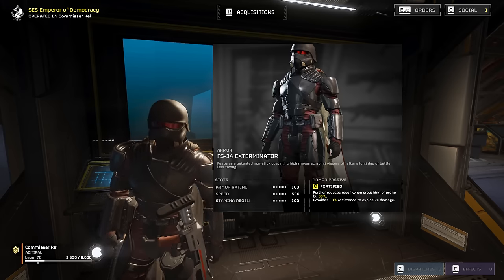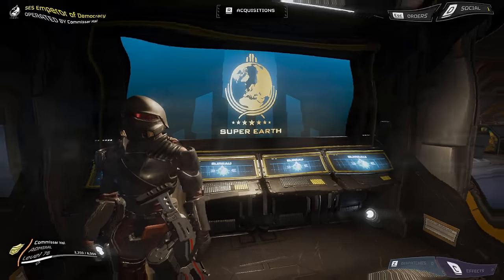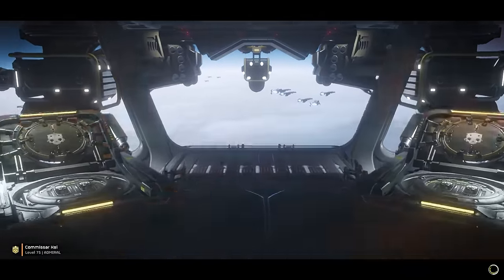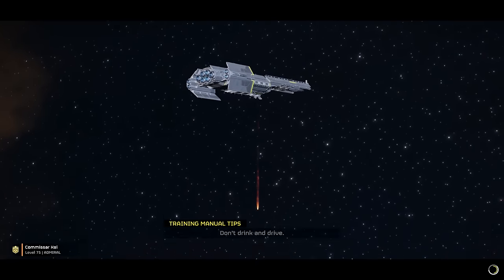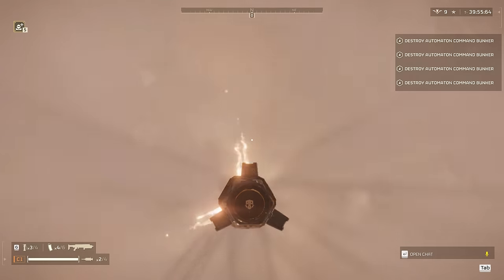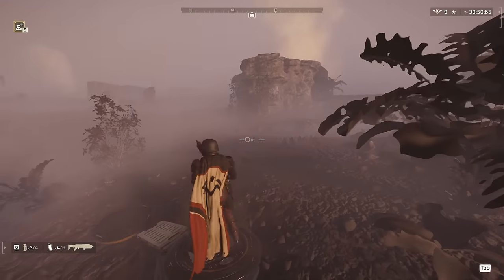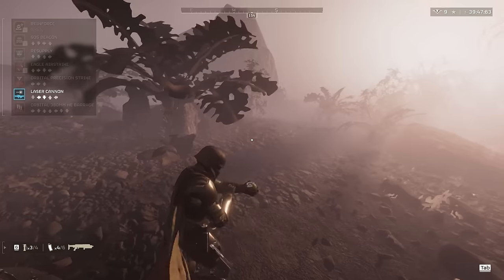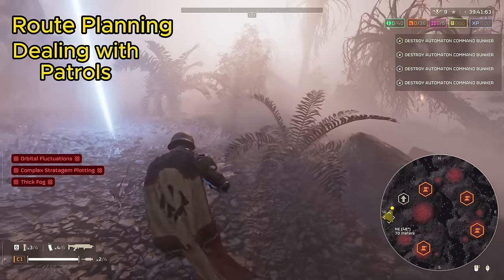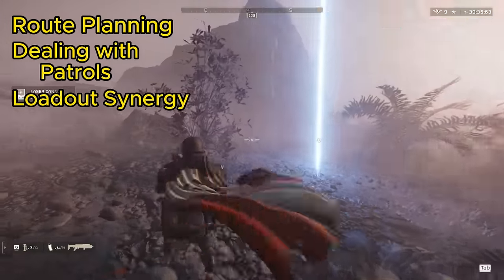Lastly, we're gearing up in the FS-34 Exterminator armor for that explosive resistance. Now that you've seen the loadout, let's drop into combat. The main lesson we're going to be looking at today is route planning and how this interacts with avoiding the new patrol spawn rate, because it is pretty horrendous. There are a lot of patrols in the game right now. We're also going to be talking about how our loadout interacts with what we're doing.